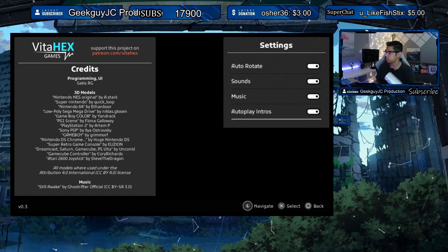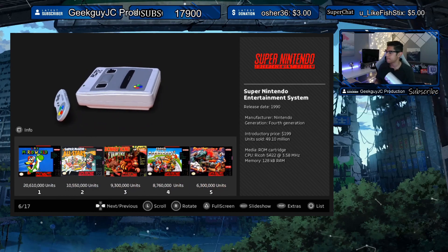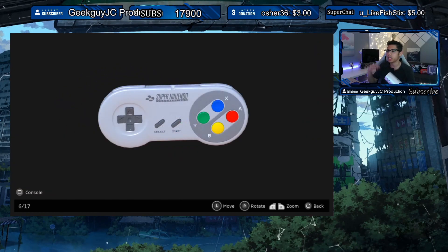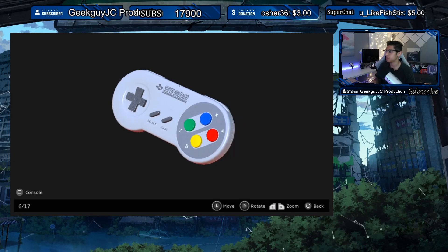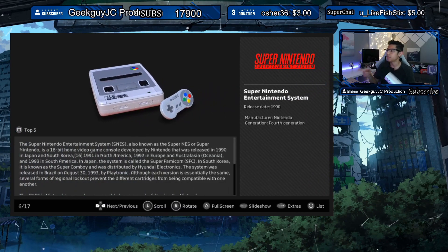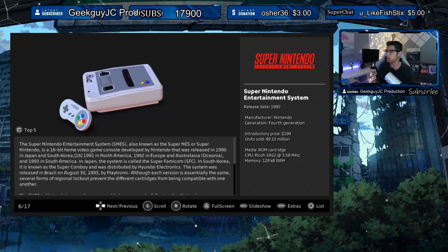Here's the Super Nintendo controller. I never really had this console — I had the old school one with the purple buttons on top, the slide buttons. I've always thought this candy-color style controller was rare to find; I've never even seen this model of SNES before. I'm sure that's a rare one. I had the standard cube or square version.